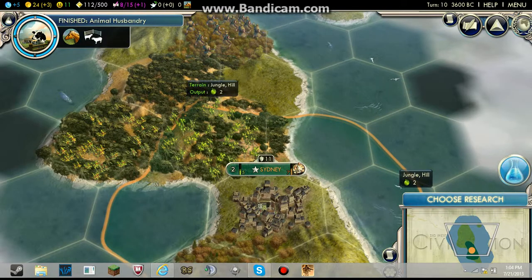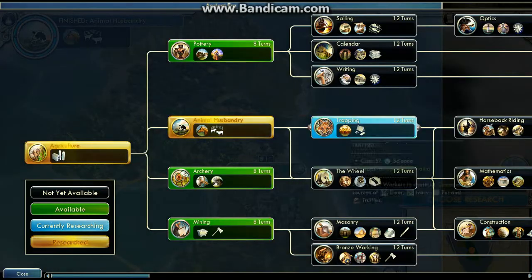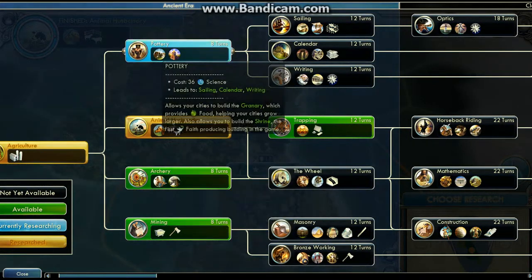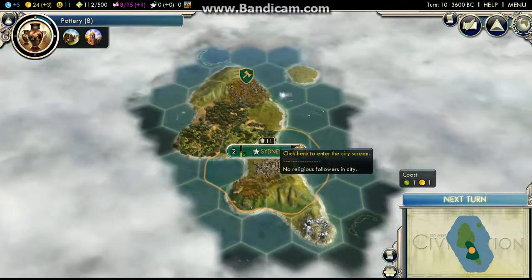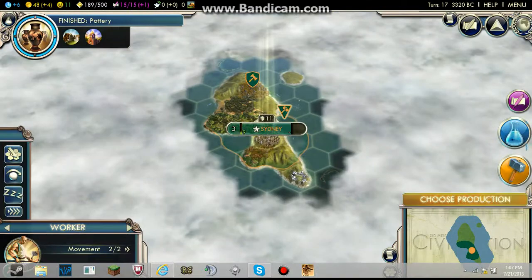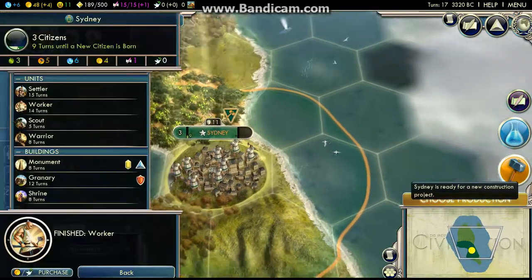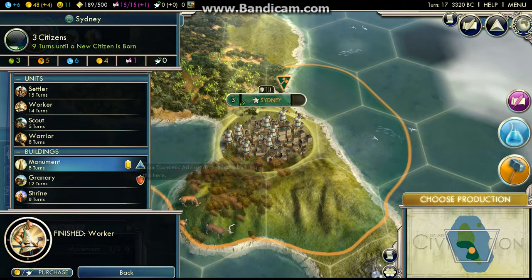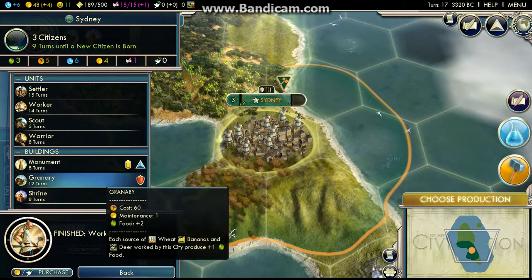I'm just resuming it here for a second — I just finished animal husbandry. I'm definitely going to need calendar so I'm going to choose pottery. When my workers come I'll resume it again. Well, we just got our workers here. Now we can have the fun. So let's choose the production next. Let's build up my military, but let's use that.